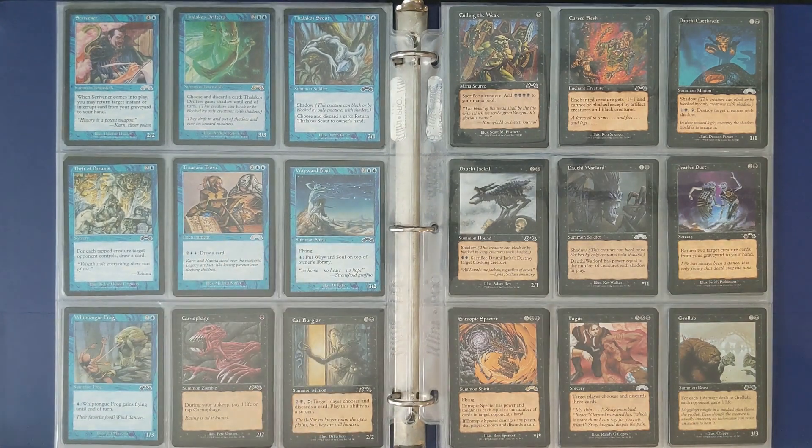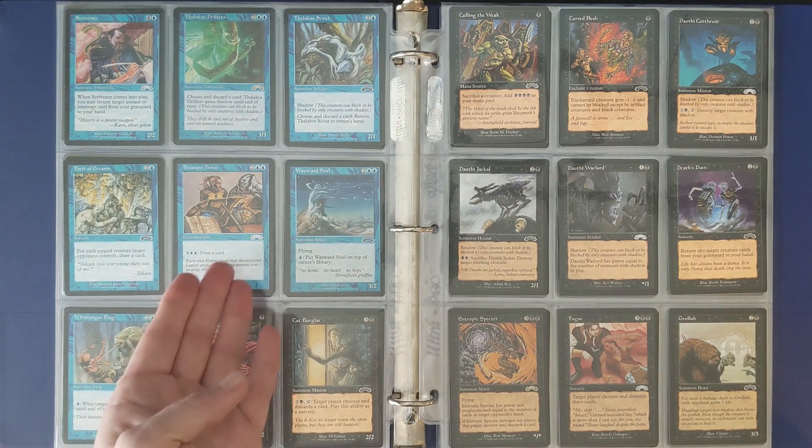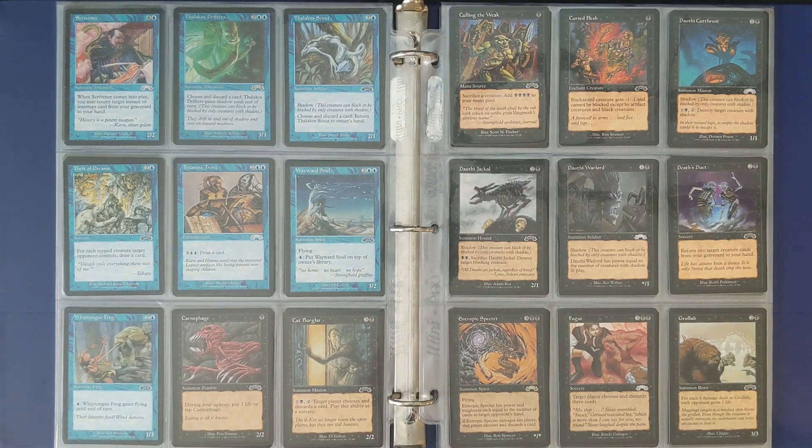Treasure Trove — this was always an interesting one to me because Jayemdae Tome was a card I really loved. It was that artifact that costs 4 mana — you pay 4 and tap it to draw a card. But if you're playing a blue deck or a multicolor deck that includes blue, this is just strictly better because it doesn't have to tap; you can keep doing it.